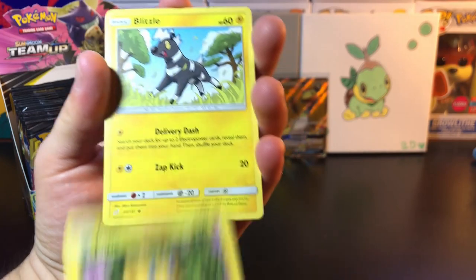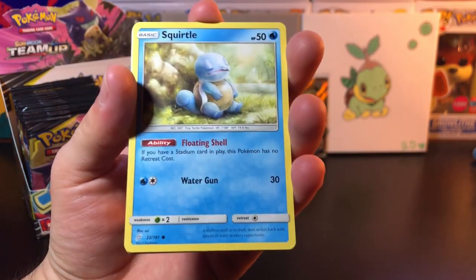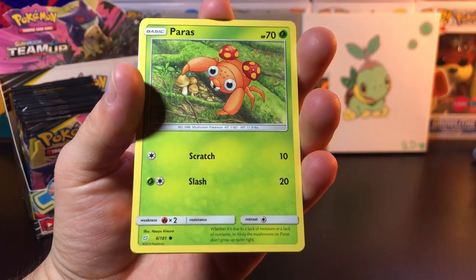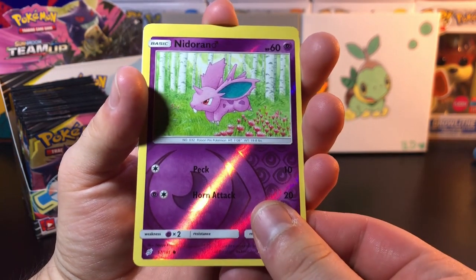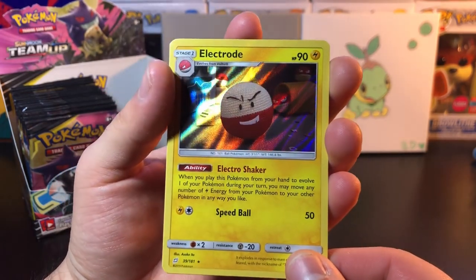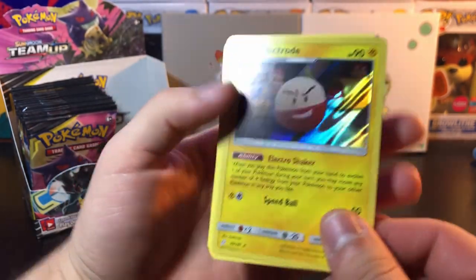In this pack we got Galvantula, we got Blitzo, we got sleeping Squirtle, we got Tentacool, got Paris, Nidoran Mail reverse, and Electrode Holo. I like that crochet effect they have on it — this is actually really impressive.